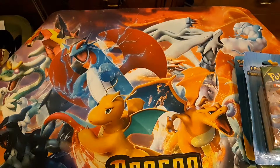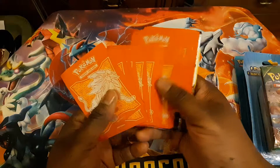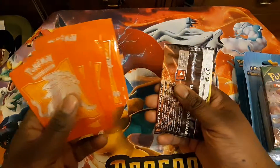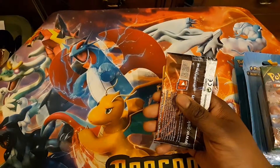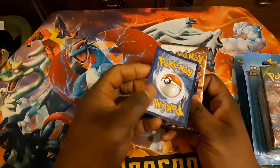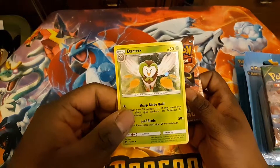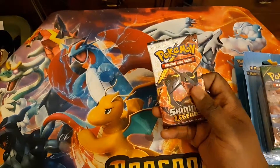Instead of doing them one episode at a time, I just do them all at once. I might be regretting this. But the good news is the sleeves for this — we get a bunch of Solgaleo sleeves. And the pack promo card we get is going to be a Dartrix reprint from the Decidueye Box.